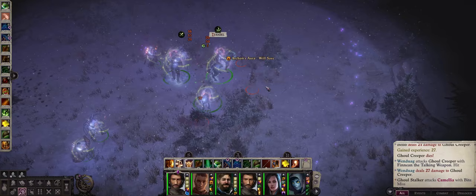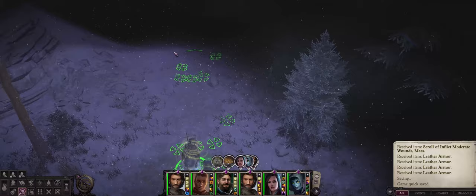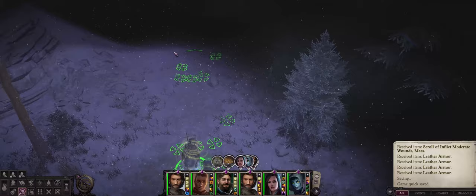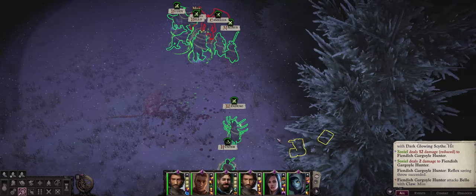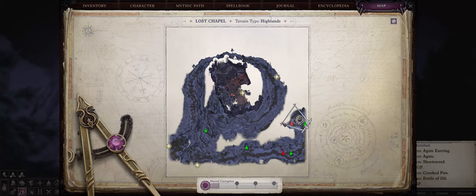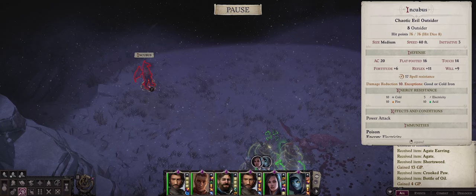More ghouls here, and once again focus on the Kabiri cultist first. Keep going further — more gargoyles — and just past this section of the map we'll actually have to face an Incubus. This battle can be dangerous because a lot of Succubi and Incubi will also spawn together with the lone Incubus, so be prepared.